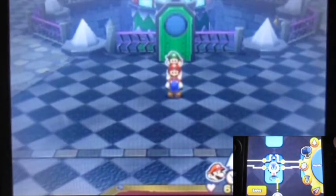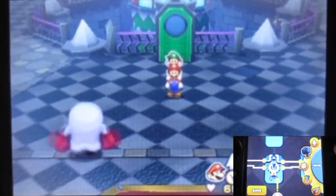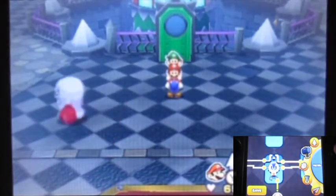Welcome back to more Mario & Luigi: Paper Jam. In the last video we chased a Nabbit one last time and finally got the last world attack for Luigi, which is really cool. Unfortunately our papercraft got burned and we're going to avenge them, but first we're definitely going to steal the fire orb.